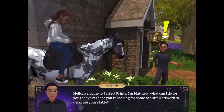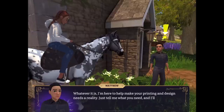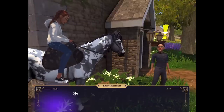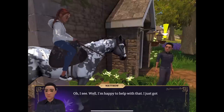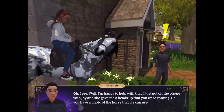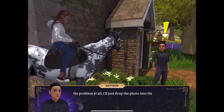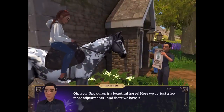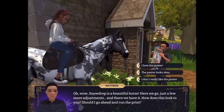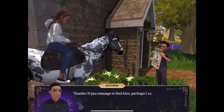'Hello, welcome to Perfect Prints! I'm Matthew — what can I do for you today? I'm here to help make your printing designs a reality, just tell me what you need.' 'Guides and posters for a missing horse!' 'I just got off the phone with Joy and she gave me a heads up. Drop the photo into this template and see how it looks.' Oh okay — oh, there we go! That looks pretty cool! Yeah, I love the poster — that looks incredible!